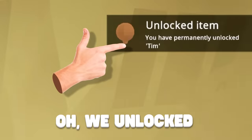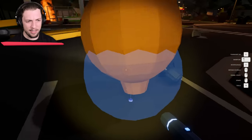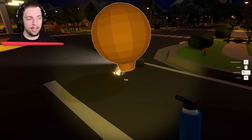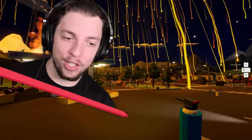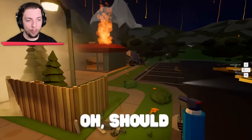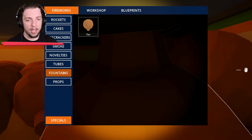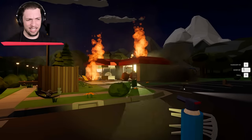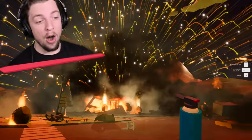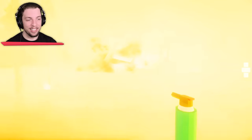What does this thing do? Oh, we unlocked an item — Tim. What is Tim? Oh, it's a special. We've lit it, let's see what happens. Whoa, what's it going to do? Whoa, that is huge. Should we put that inside of this building? Let's put a couple in here and light them. Oh, ah — that was cool. That building is smoked.